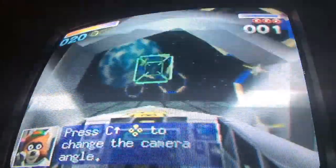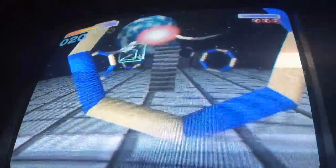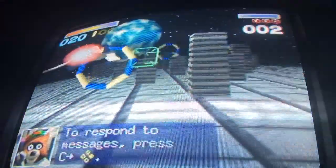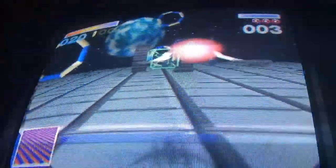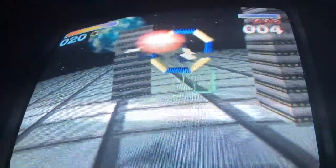Press C up to change camera angle — this is much easier like that. To respond to a message, press C right. This is ROB 64. Keep up the good work. Thanks, ROB — I'll keep up the good work myself.